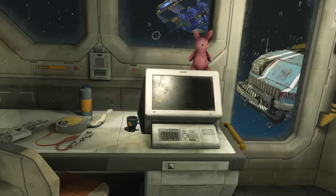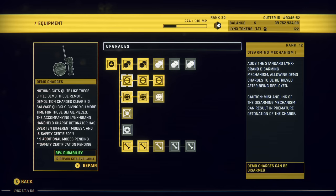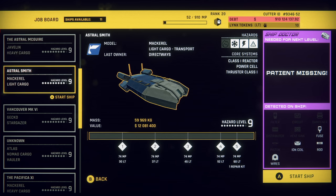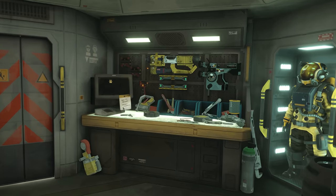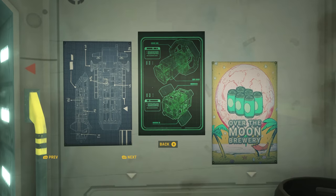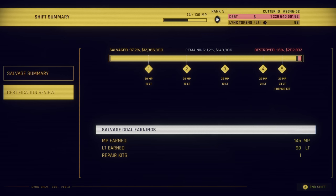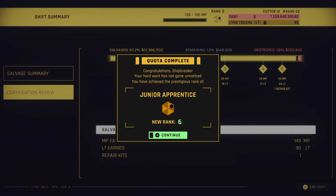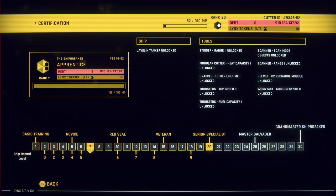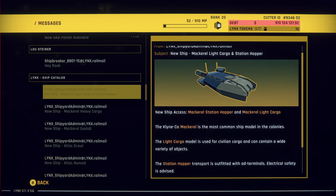From the HAB, you can review your collected data drive materials, manage upgrades, and select your next salvaging project. As you progress, you'll also unlock various cosmetics to decorate your HAB and make it really feel like home. Over time, you'll rise in the ranks to earn certification levels, giving you access to a range of equipment upgrades and a bunch of new ship types for the yard.